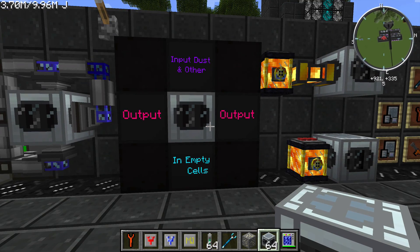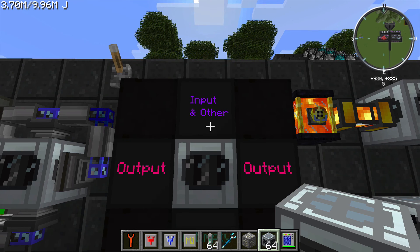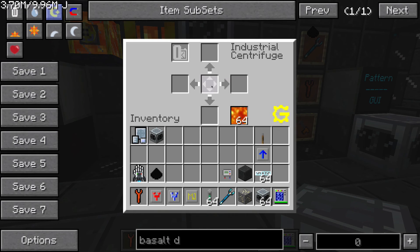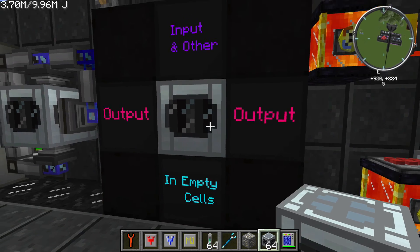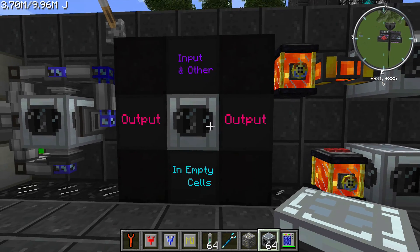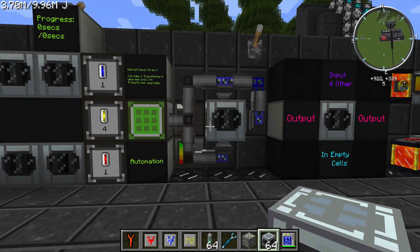We have the input and output slots of this machine. You can input items in the top and that fills up the main input slot. In the bottom, you insert empty cells and that fills up the cell input slot. You can output or pull out on any of the surrounding sides of this machine. This particular process is going to take a while so we'll come back to it.